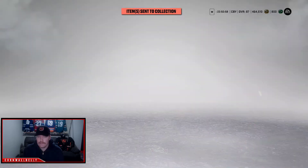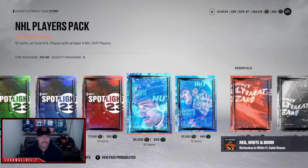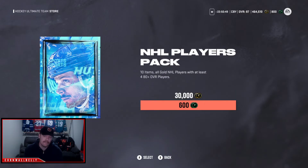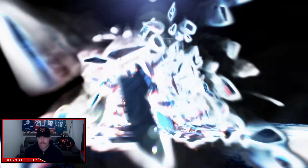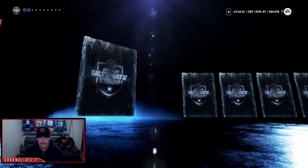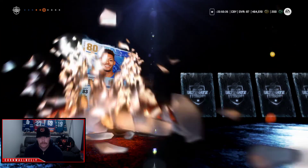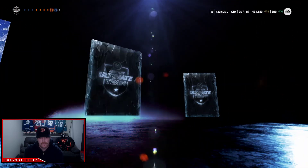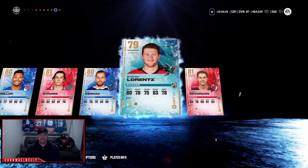We'll open up another pack here boys — we'll get the NHL players pack. Hopefully with Matthews on the cover. It'd be nice to get a Matthews, let's just say. Brennan Lemieux. Dylan Strom. Come on.